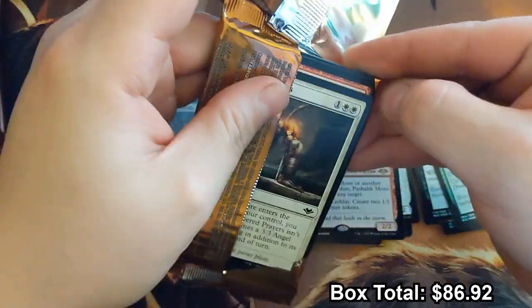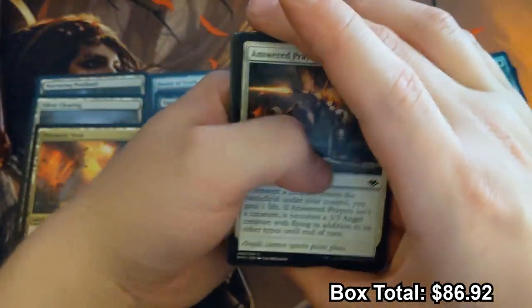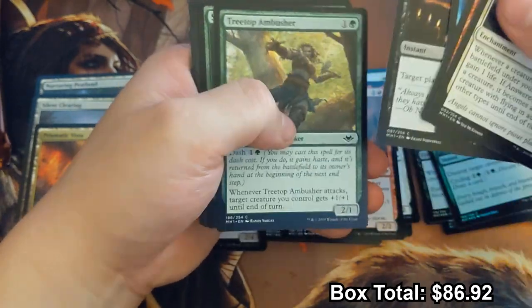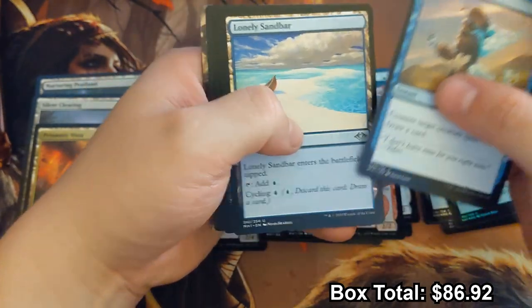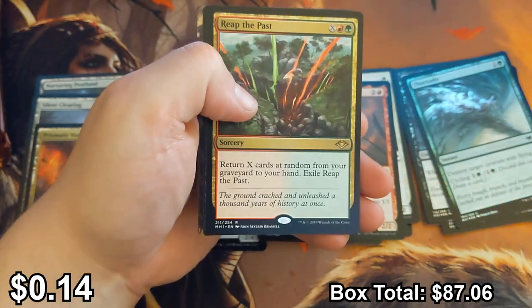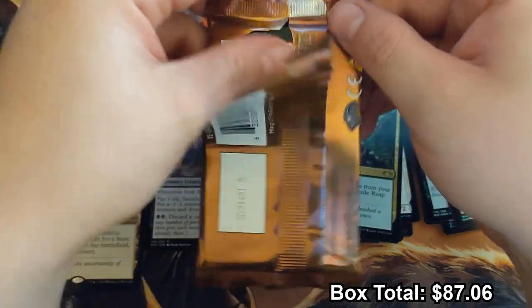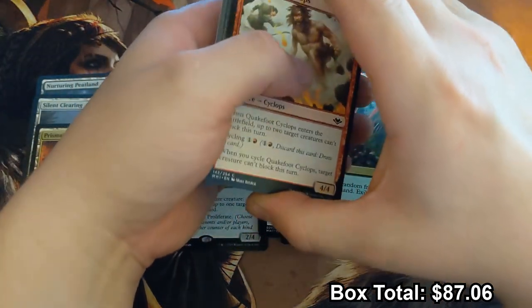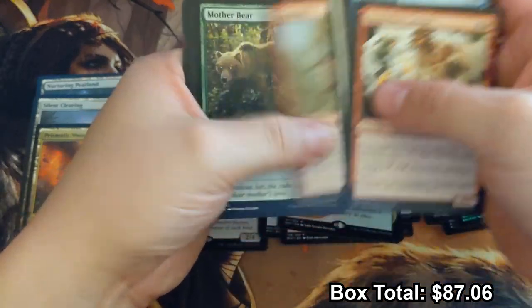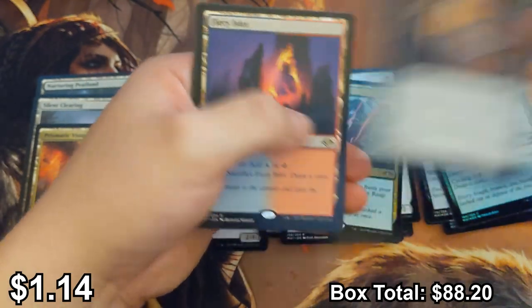I'm sad that the Splinter Twin-esque goblin deck was around for maybe five minutes after Conspicuous Snoop was printed, but it was cool while it lasted. We've got two more packs and then go on to the stack on the right side. Usually five mythics is the target for a 36-pack box — we've gotten an okay one and a really solid one so far. Another one — a Fiery Islet!